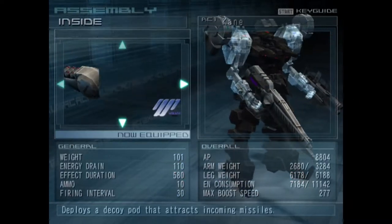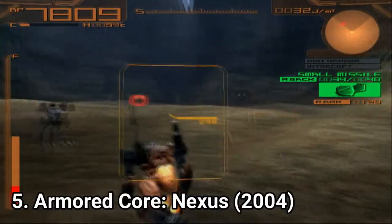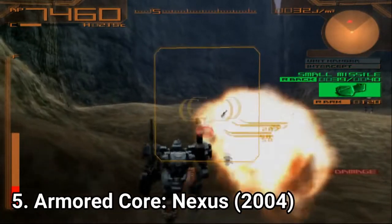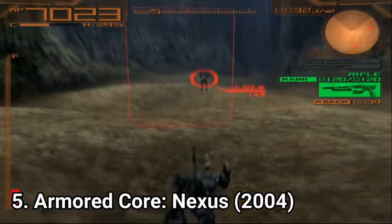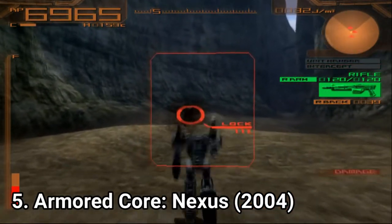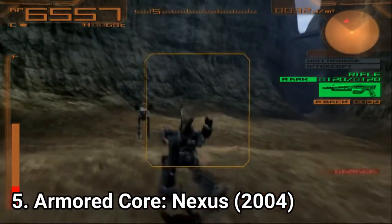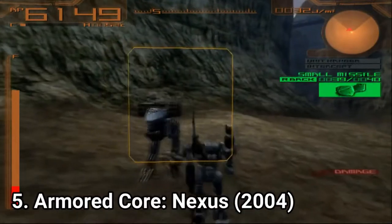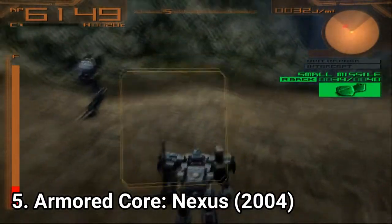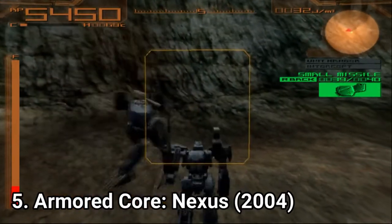The first disc, titled Evolution, contains 100 missions. Disc 2, entitled Revolution, contains 40 missions taken from previous Armored Core installments, remade to take advantage of the new game's graphics engine and robot design interface. It also contains movies, concept arts, and collector's edition content. The game is great — it managed to please fans, critics, and newcomers alike.